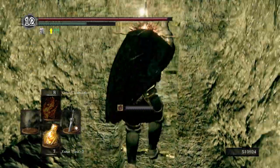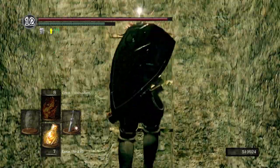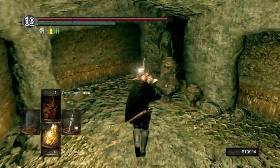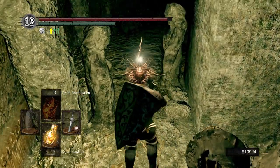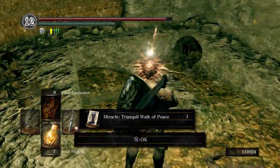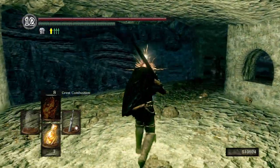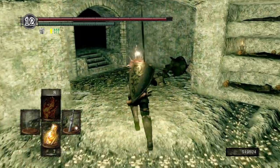I just want to let everybody know — I'm not going to be picking up items that enemies drop, because I have every weapon that I'm going to use and it's just not worth filling up my inventory with stuff I'm not going to use. Right here is a little trap — just roll through it. We get tranquil walk of peace, which is a pretty decent spell if you're trying to PVP. And then we are back at the very beginning, so let's backtrack.